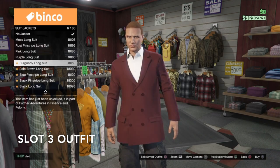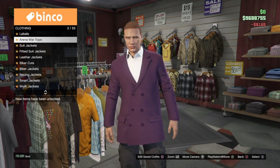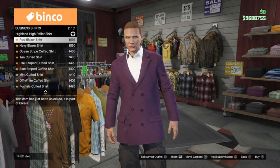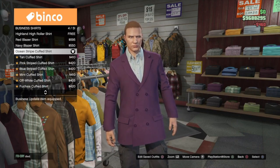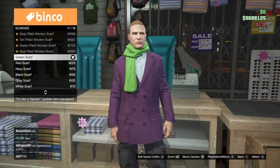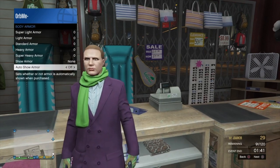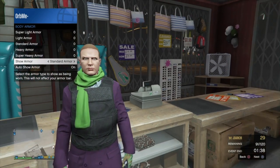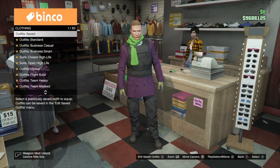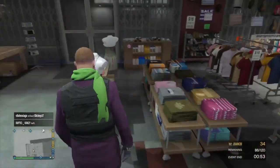For the third and final male component outfit, go into suit jackets and put on the purple long suit. Now go into business shirts - as you can see you cannot select that one - so go to the top and select the ocean striped cuffed shirt. Then go into scarves and select the green scarf. Now open up your interaction menu, go to armor, and put on the standard body armor. Go ahead and save this as slot three. This is the final male component outfit.